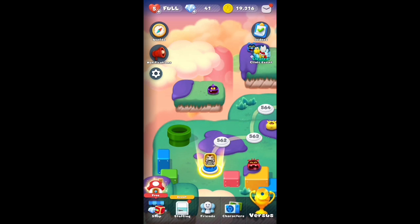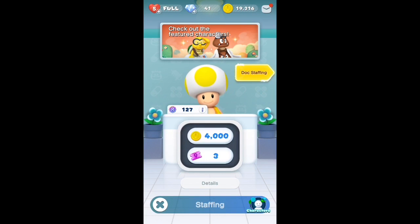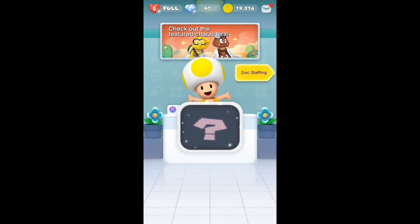Hello everybody, today I'm here with the brand new update for Dr. Mario World with World 15. I'm gonna start right away with opening — let's see — seven new characters here. I'll start off with the tickets; I'm really hoping to get one of the new spotlights, or maybe Nabbit. Let's see.